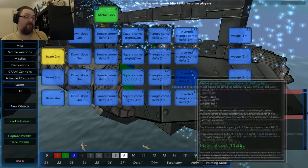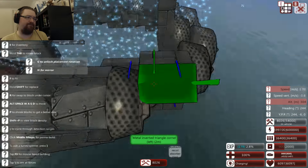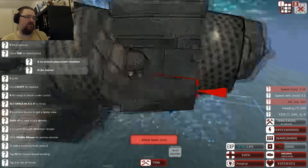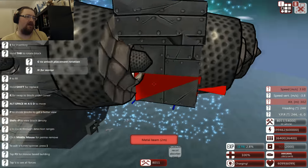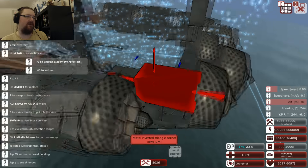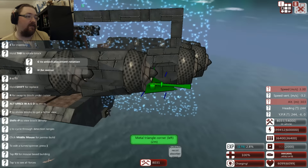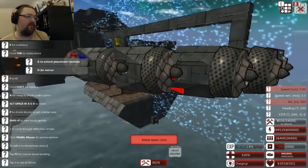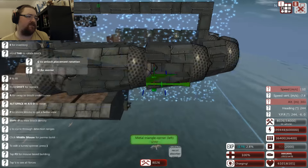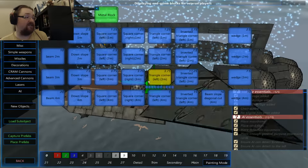It also does the cardinal sin of a micro drone design, which is it would cost too much to build and replace. End of the day, why did I want a cheap drone? Because I know for a fact it's going to get blown up a lot more often than my main ship is. So it's got to be cheap to replace it, otherwise I'll be just hemorrhaging resources, basically.